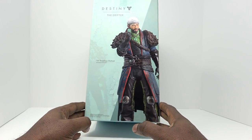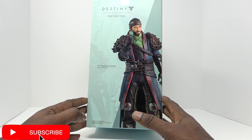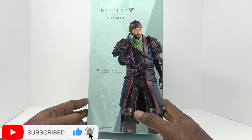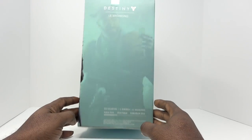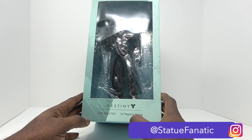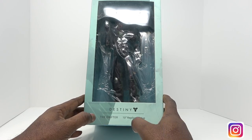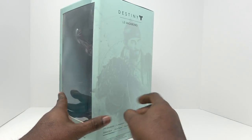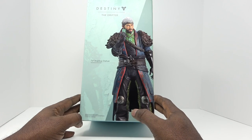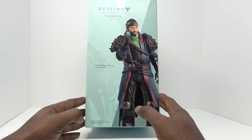Welcome back. I'm Calvin, a.k.a. Statue Fanatic, here with another unboxing of a Destiny statue. This is of the Drifter. This is another 10-inch replica statue of a character that showed up about three years ago in Destiny. He showed up under the cover of night, if you will. He's a very shady character. Didn't know if he was good or evil. Didn't know if he was on the Guardian side or not.